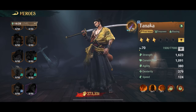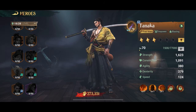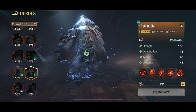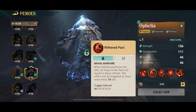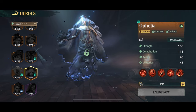For the captain spot, Ophelia is the natural pick. She's a season 1 exclusive legendary hero, and as you can tell she has artillery damage — all her skills are excellent. She's an especially strong captain when you pair her up with other good artillery heroes.